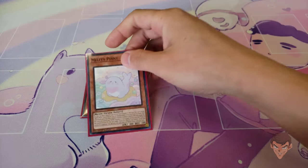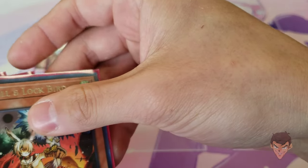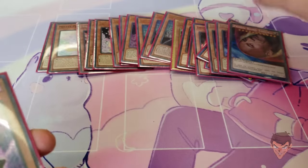That's it for the main core. We just have a little bit of non-engine in here: three Ash, three Ghost Winter Cherries, three Haunted Mansion, three Jewel and Lockbird, three Ghost Ogre, three Nibiru.